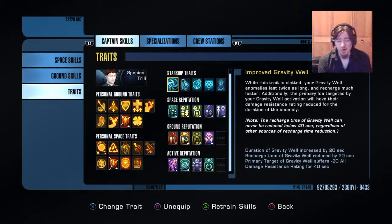For starship traits, all of these are phenomenal skills. Improved gravity well — must have it, it's the only way you're going to have a gravity well active 100% of the time. With enough cooldown reduction you can get it to the minimum 40-second recharge, and it increases the duration up to 40 seconds — so it's just active all the time. You cannot run two separate gravity wells effectively; you'd have a few second window between them, waste a slot, and one would likely be weaker anyway. This skill is the first thing you need if you want to build this build.